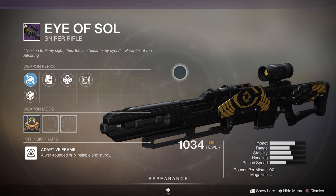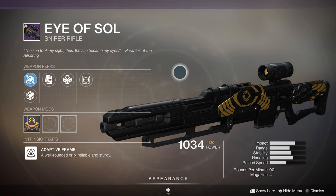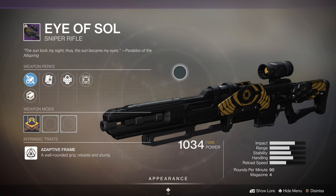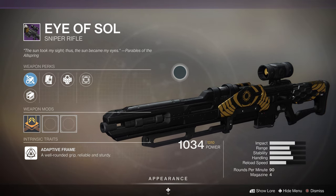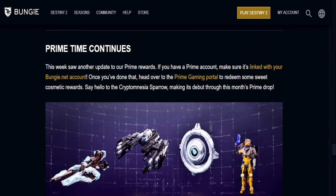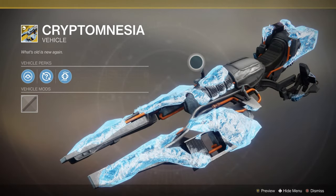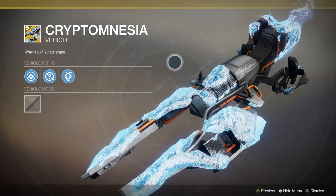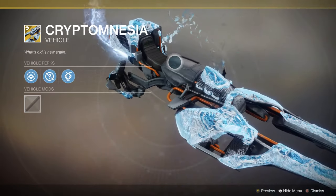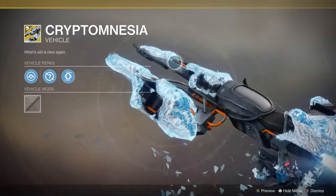The last thing to talk about this week is some brand new Twitch Prime rewards. If you've got a Twitch Prime account, link it to your Bungie account and head to the Prime Gaming Portal to redeem these cosmetic rewards. There's even a brand new Sparrow — the Cryptomnesia Sparrow — which is covered in all kinds of frosty goodness. I'll have a link to all of that down in the description box below.